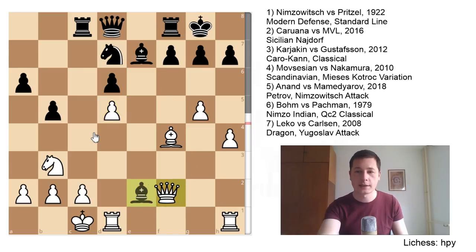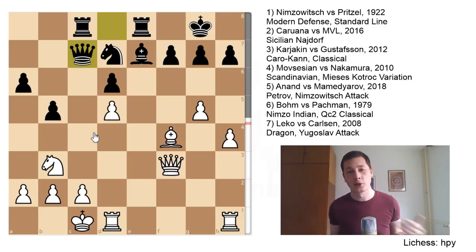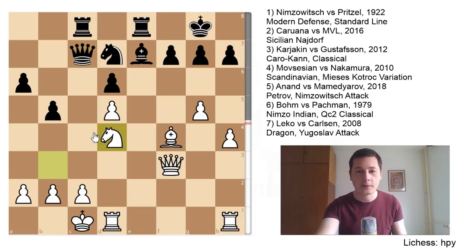exf4, Bxf4, Rc8 looking at the knight, Nd5, Nxd5, exd5, Bg4, Bxe2, takes takes, Rxe8 looking at the queen, Qf3, Qc7. Here MVL managed to equalize and it doesn't seem that white's attack is as strong anymore. Of course, Maxim Vachier-Lagrave is a 2800 grandmaster who knows how to play these positions, and he's obviously the best Najdorf player who ever lived.